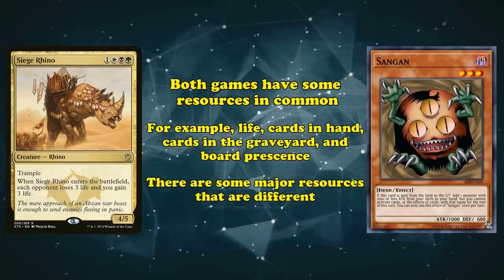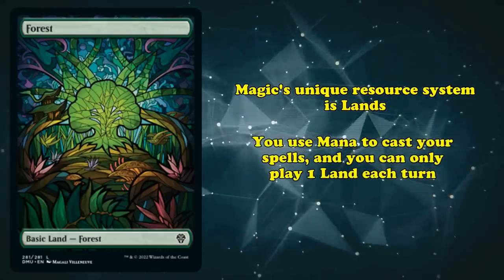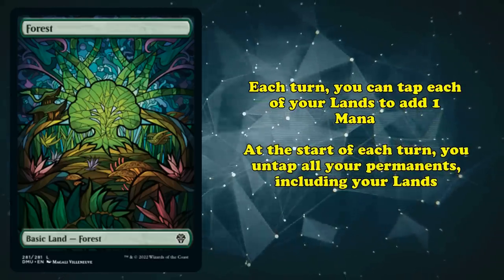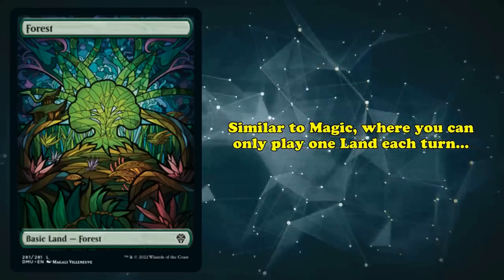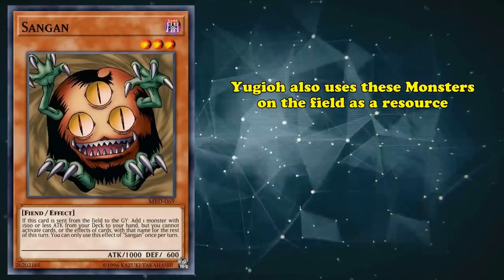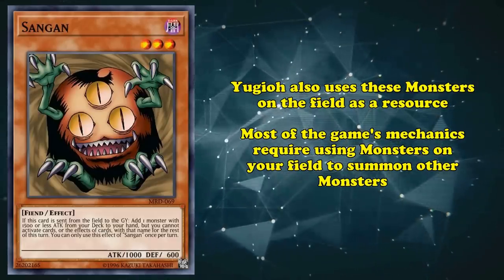However, there are some major resources that are very different. Magic's unique resource system is lands. Lands produce mana, which you use to cast your spells, and you can only play one land each turn. Every turn, you can tap each of your lands to add one mana, and at the beginning of your turn, you can untap all of your permanents, including your lands. Similar to Magic where you only get one land drop a turn, in Yu-Gi-Oh! you only get one normal summon a turn, letting you summon a level 4 or lower monster from your hand for free. However, Yu-Gi-Oh! also uses these monsters on the field as a resource, as most of the game's summoning mechanics require using monsters from your field to summon other later monsters.